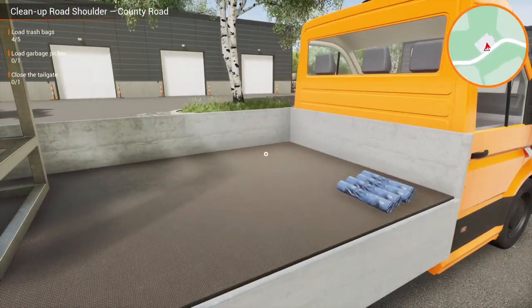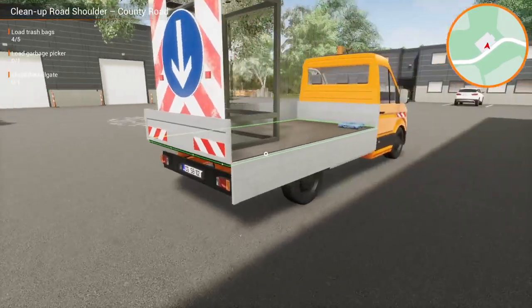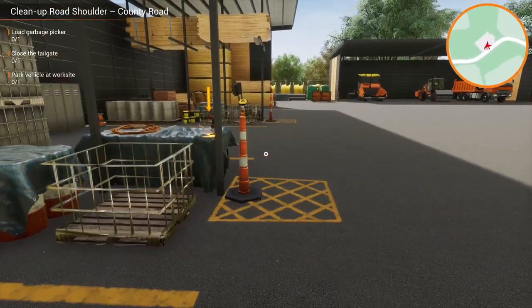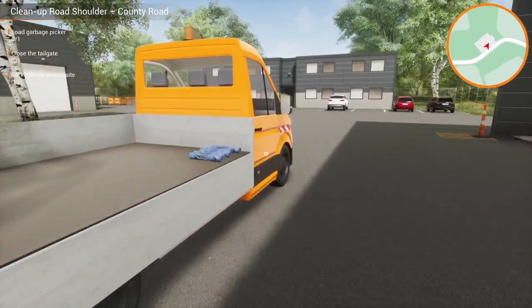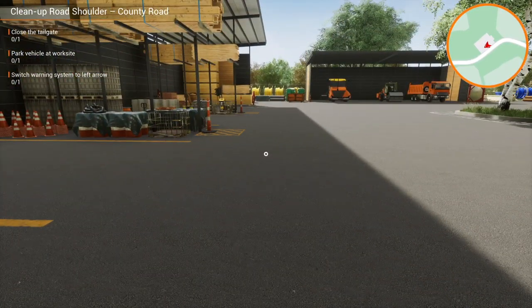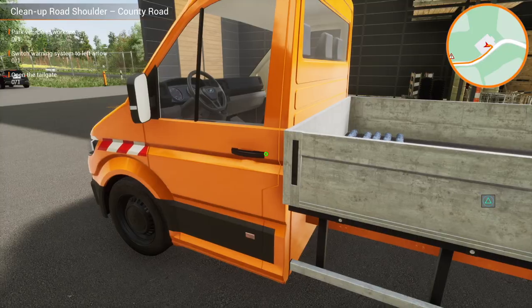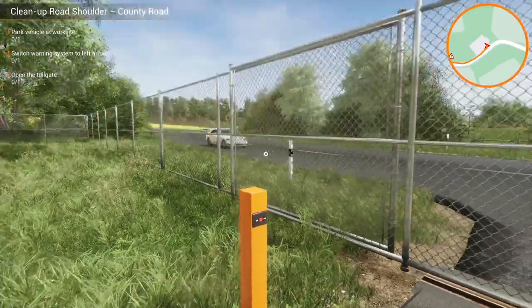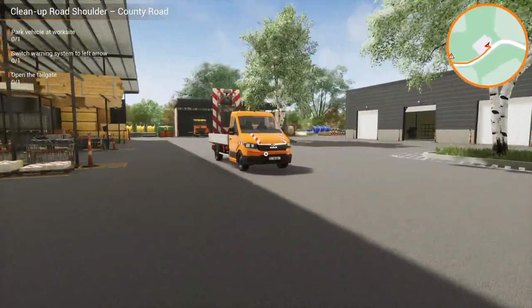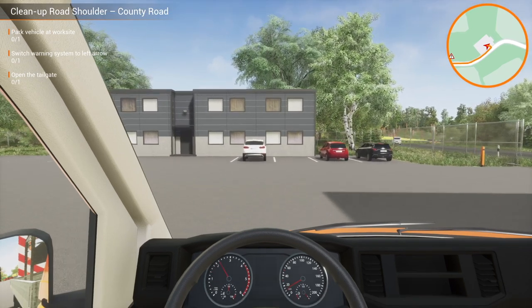We need five of these, so it must be fairly messy where we're going. Oops, didn't pick that one up — there we go. We need the garbage picker — it's like a long-arm type of picker, very useful. Right, we can close the tailgate. I'm going to open the gate before we jump back in, because we'll end up having to come around the corner otherwise, so we might as well do that now. Let's jump back in and drive to the work site.